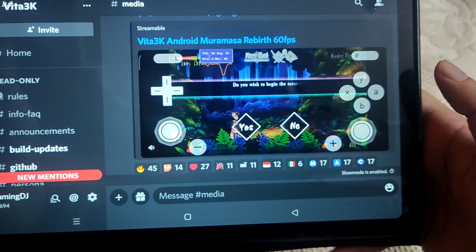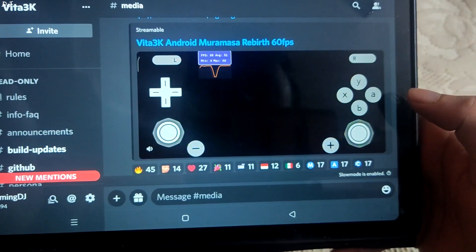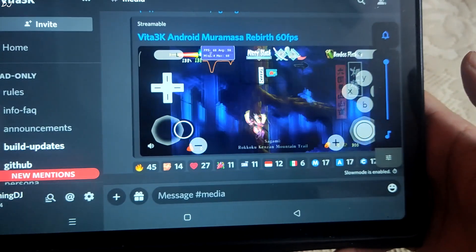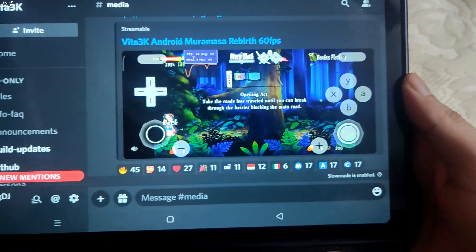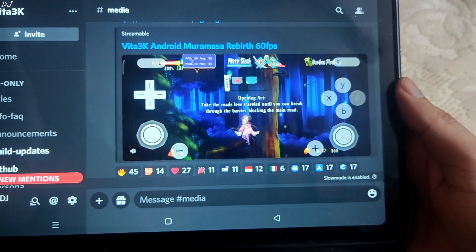This is Muramasa Rebirth running at 60fps. I can't hear any audio — it's a 2D game. You can see the FPS counter here. So good to see compatibility of games is improving.